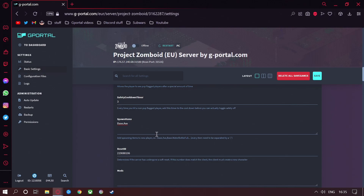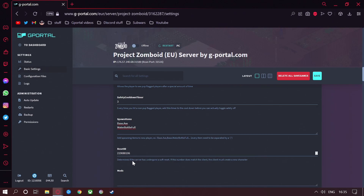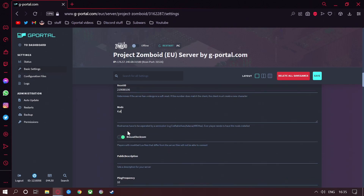Next is the respawn items. You can get a list of items on Google or at the Project Zomboid website. I would suggest adding something like a full bottle of water — just hit Shift+Enter and add whatever you want. Reset ID determines if the server has undergone a soft reset; this number must match the client. So every time we do a server restart, this must be the same. For mods — if we want mods, for example the Katana, I need to go to Steam, Project Zomboid, and the Steam Workshop.